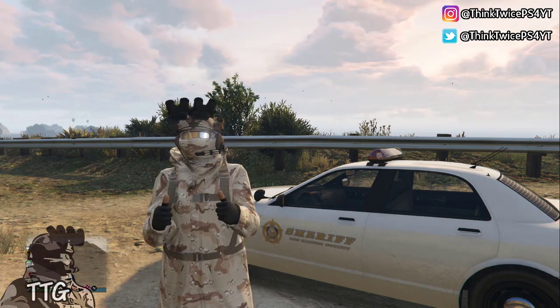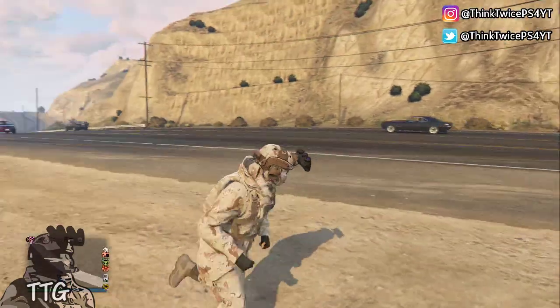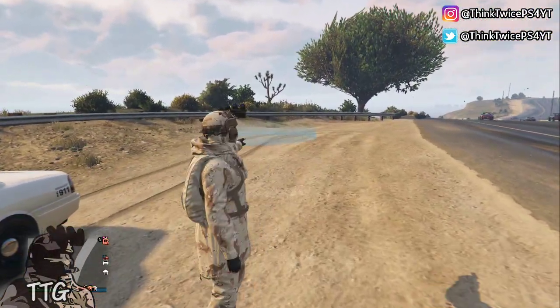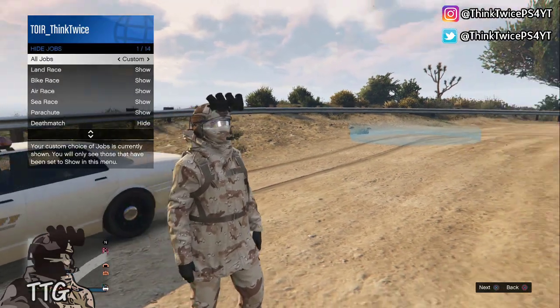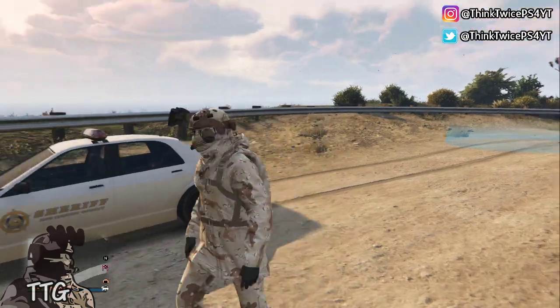To start off with today's video you need two things: you need a police vehicle and you need those blue job circles, as you can see right here. If you don't know how to get those job circles, go to hide options in your interaction menu, go to jobs and put it on custom, and the blue circle will show up.